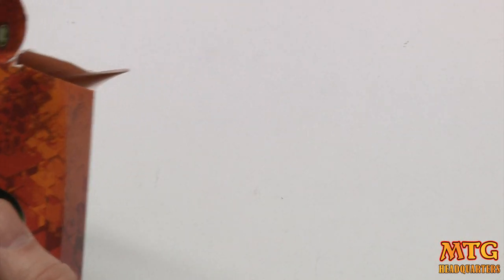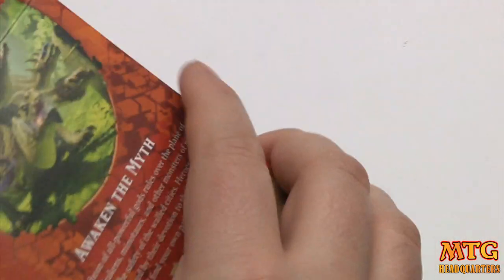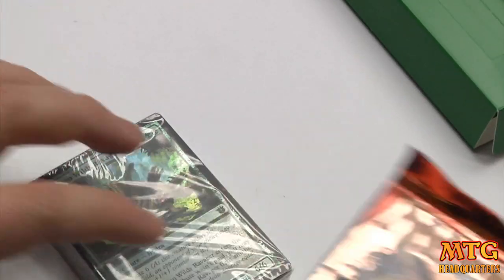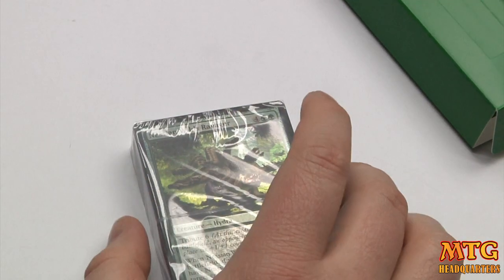I got wrecked by this Nessian Wilds Ravager. A guy that 4-0'd basically just played red-green monsters at pre-release. He just basically played Ill-Tempered Cyclops and Nessian Wilds Ravager or whatever. So we've got our two Born of the Gods booster packs, as well as how to navigate this deck and how to play magic in general.